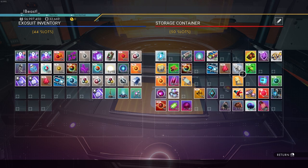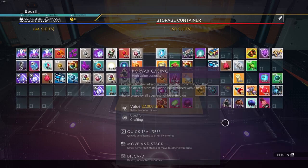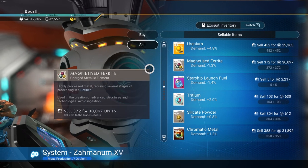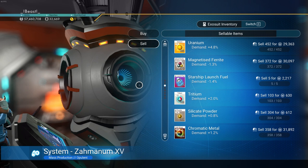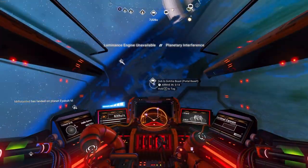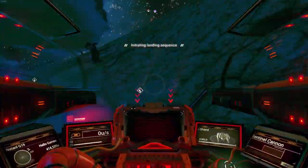We also went to our storage containers. I highly suggest getting these built — you're just going to need some sodium. If you need a recipe for sodium, I believe it's like sodium and oxygen together to make sodium nitrate, and then sodium nitrate can be smelted down into doubling your sodium. I think I covered this in a previous video.